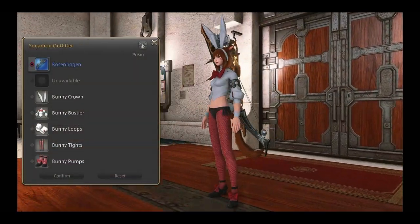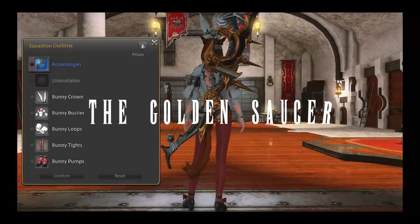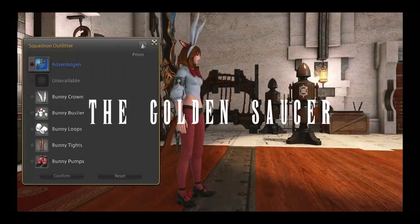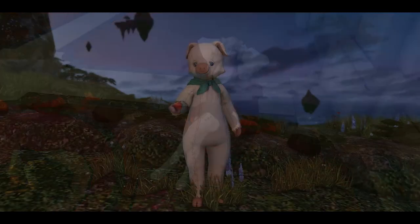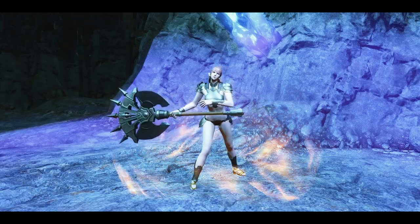This entire outfit, sans the weapon, is purchasable at the Golden Saucer, another great resource for glams. From playboy bunny outfits, to NPC garb and weapons, to pig costumes — you should definitely check it out.